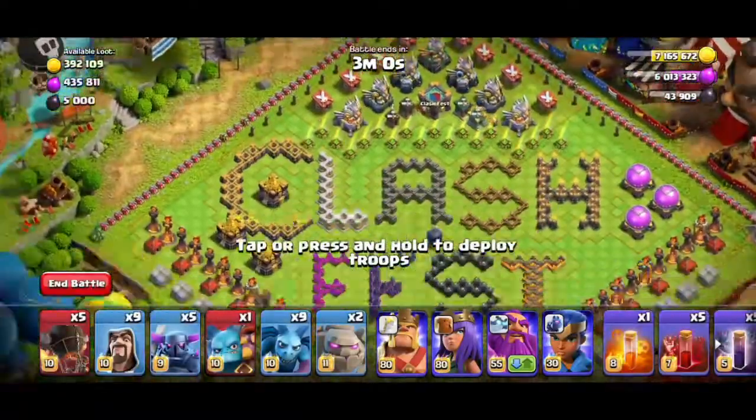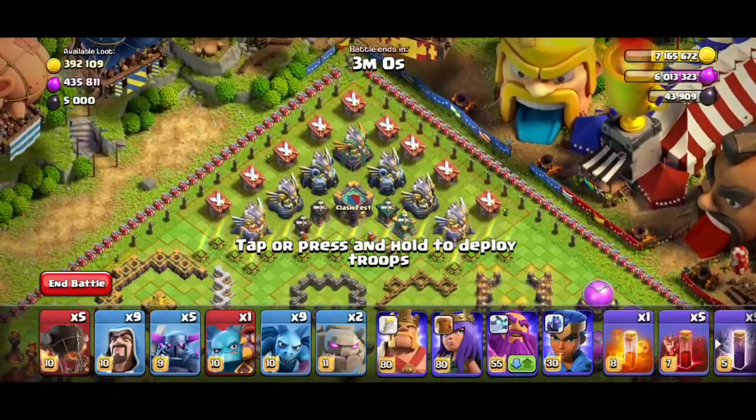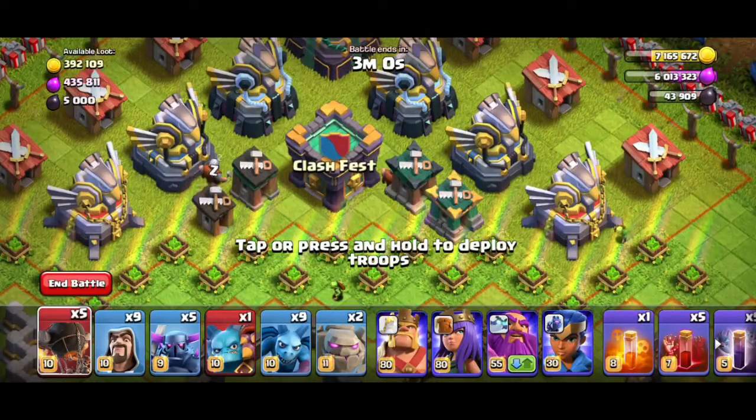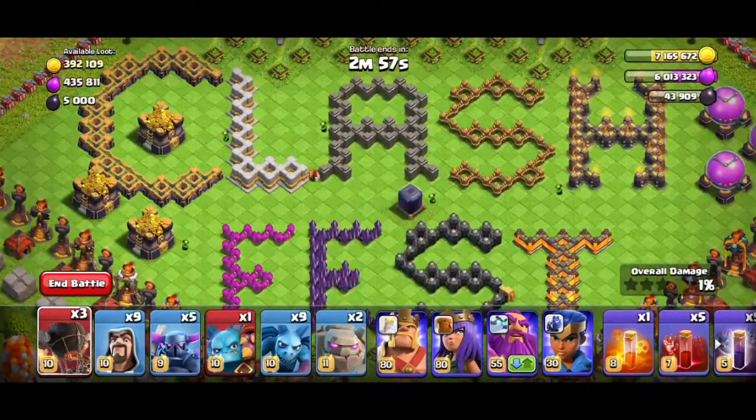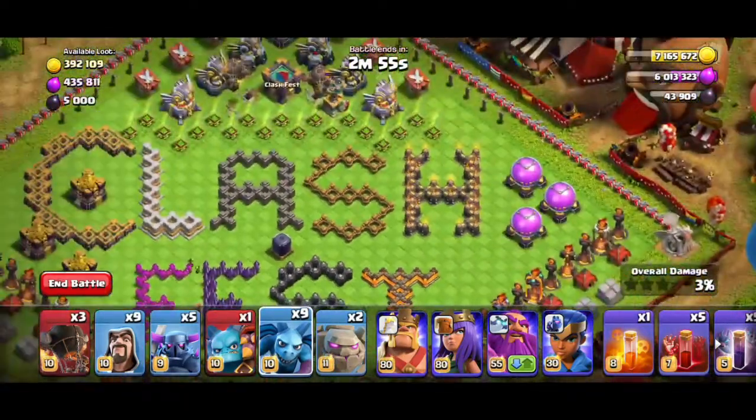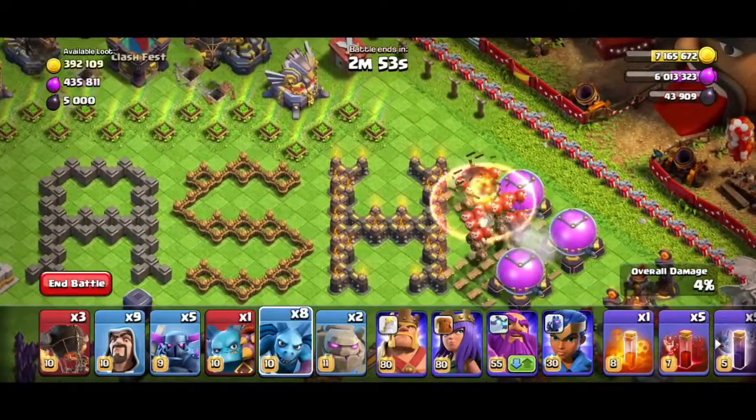Ok guys, how are we going to do this? If you want to take 2 Rocket Balloons, we will take 2 builders — actually 3 builders. We will take 4 damage from the splash damage. If you want to take a few Minions, we will trigger the traps.